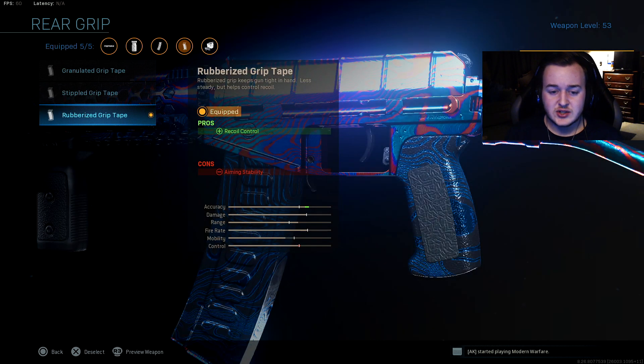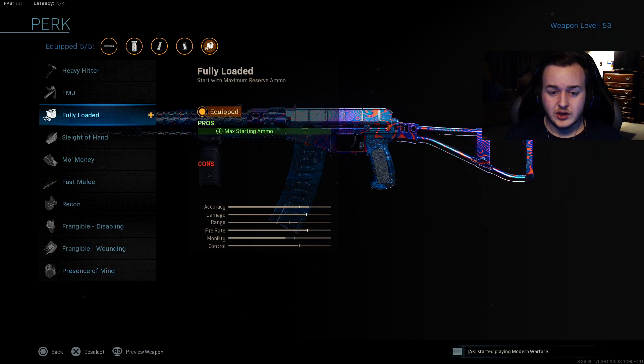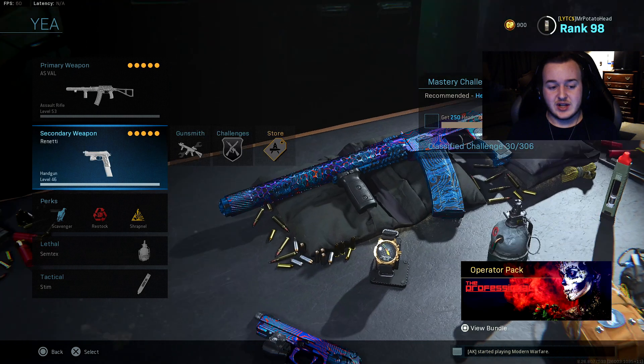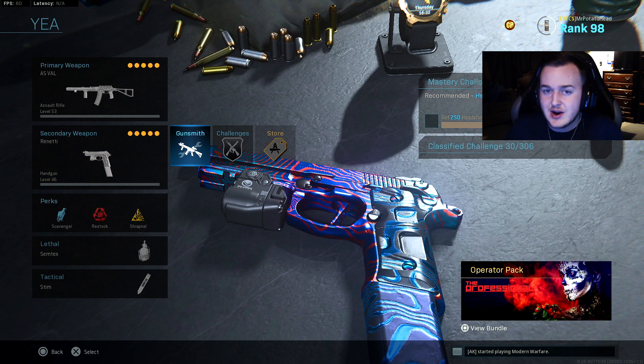We're going to be running the rubberized grip tape for attachment number four — this is going to help with more recoil control. And then finally, we're going to be using the fully loaded perk for the weapon to give us more ammo. This is very important because the AS Val has its own type of bullet, so you can't pick up brute reserves unless they're also running the AS Val. For the class setup, I am running the Renetti on every single class, so we're just going to go through the primaries and the perks.